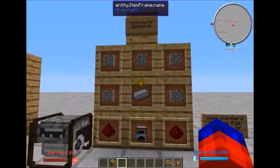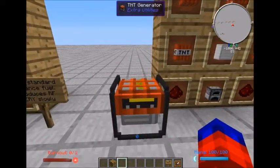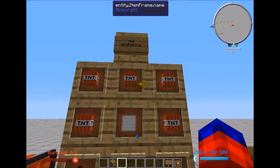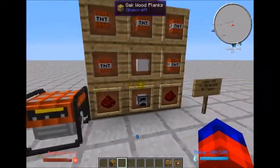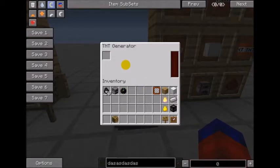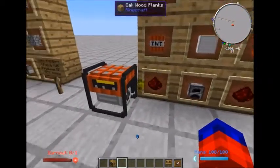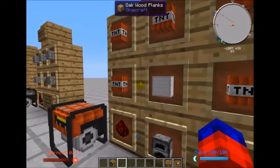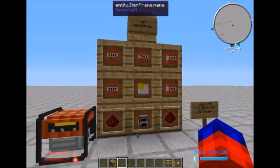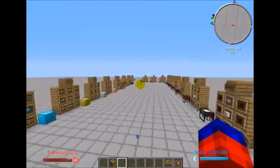We've got the survivalist we talked about before, and lastly the TNT generator — for anybody who has a mob farm with tons of gunpowder and doesn't know what to do with it. Do be careful though, because the TNT going off inside the generator to produce power is not contained by the generator, so it will destroy items in an area around it. If that works for your power needs, by all means go ahead and build one.